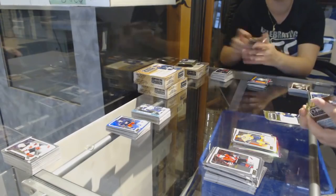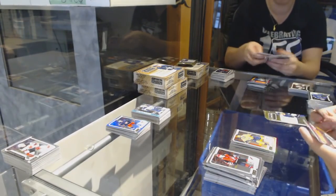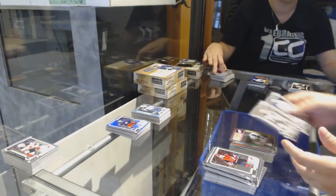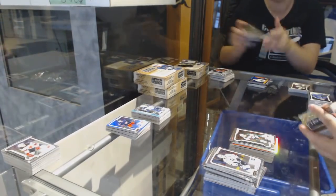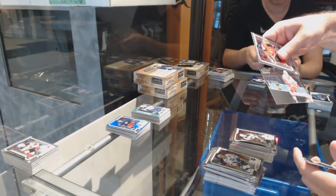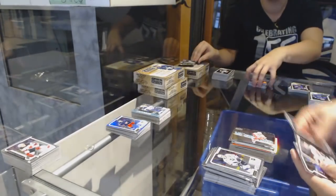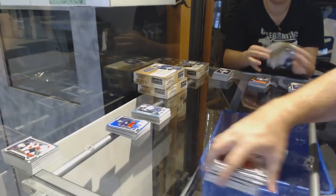Rainbow Rookie of Neil Pionk for the Rangers. Rainbow of Forsberg for the Nashville Predators and a Rangers Rookie of Neil Pionk. We've got Sharks Retro of Logan Couture and a Jordan Greenway Marquee Rookie for the Minnesota Wild. In Action Dylan Larkin for the Red Wings and Elias Andersson for the Rangers.